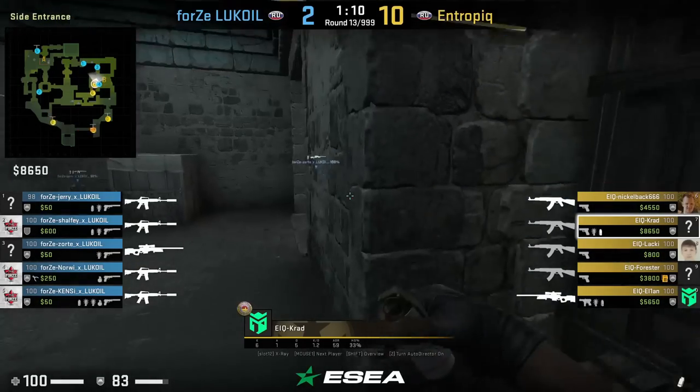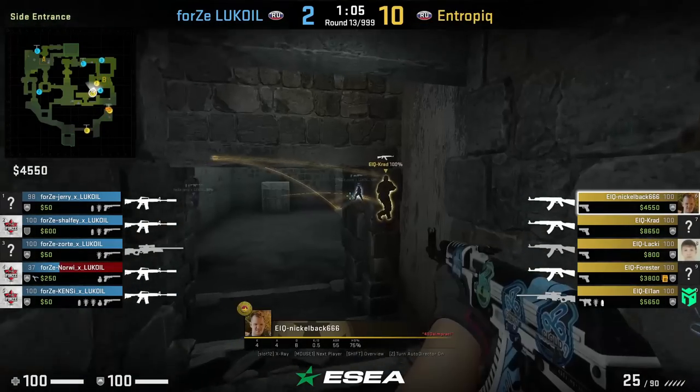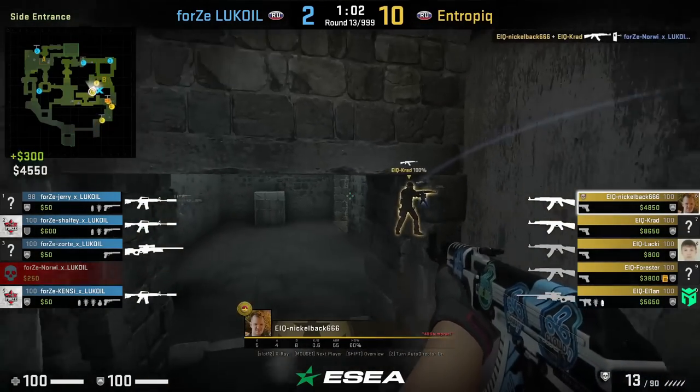Entropic are splitting the B site and Kratis side cave wall bangs Ninja, hearing his bullets connecting onto someone. As a response his teammate Nickelback spams the other wall killing Norwee.